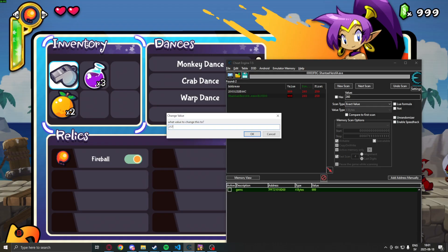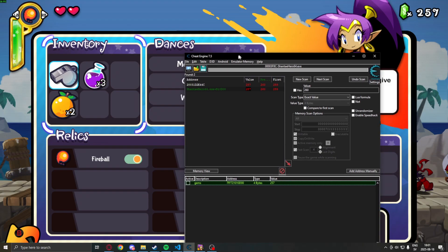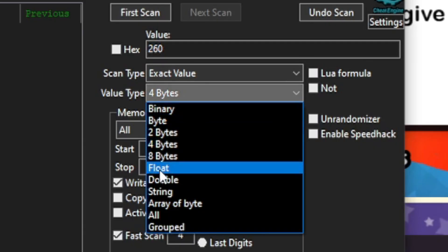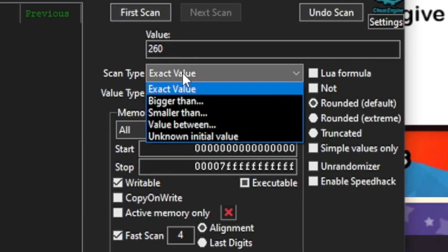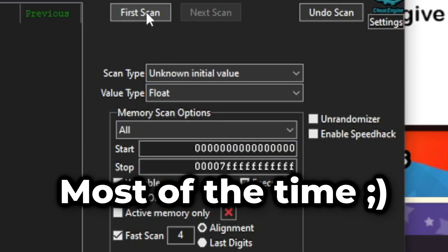But we want another feature, so I will pick God Mode. To achieve this, we first have to find our health points. We will search for an unknown initial value of the float type, because health points are almost always floats.